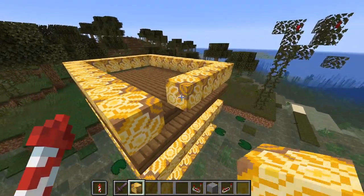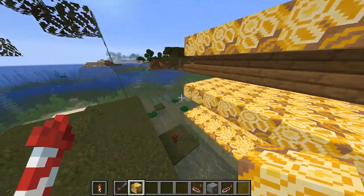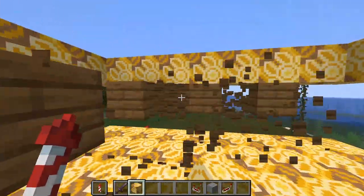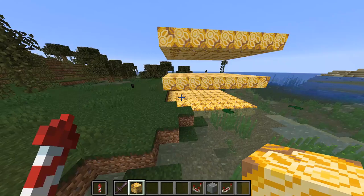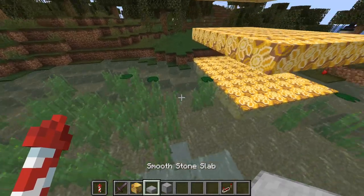Once you have the witch farm basically just destroyed except for maybe a few of the posts - there might be a little bit of wood left - you should have three completely filled in platforms and no more witch hut. You should have something that looks like this.